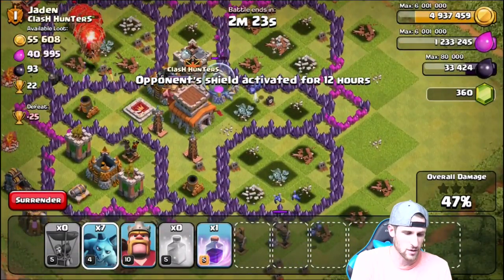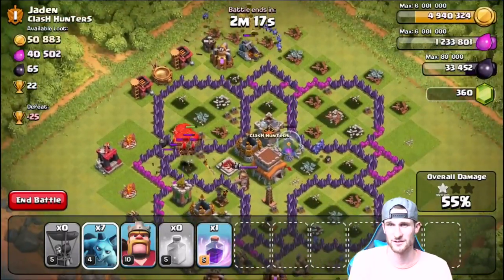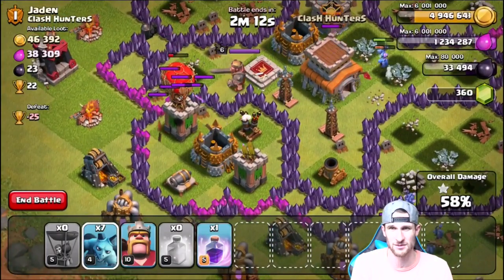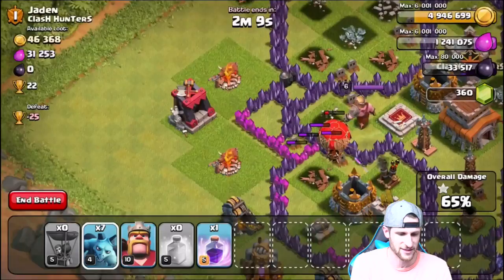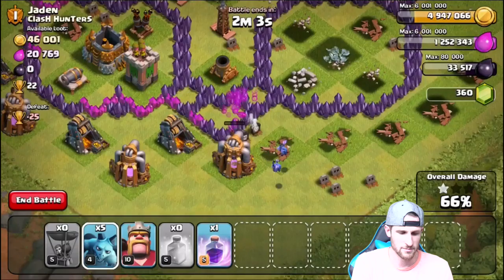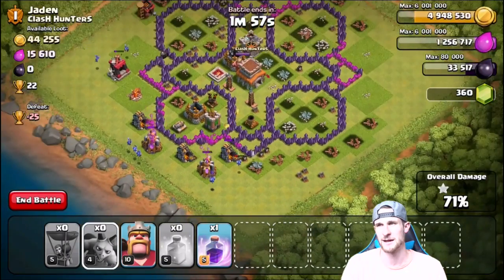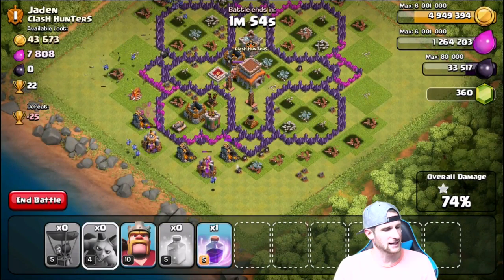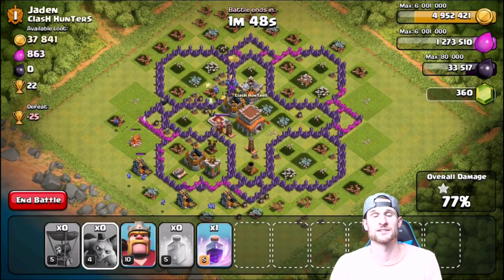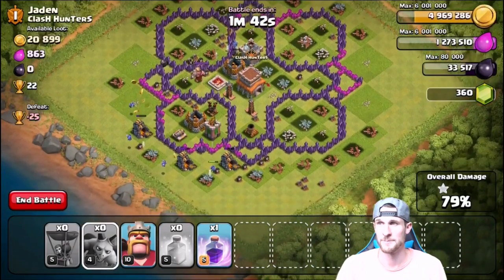We already got all the dark elixir we really needed. Those loons up top are doing good — we got exactly what we wanted, which was all that dark elixir. There's a 50... all those loons are going down fast. They might take out that — yes, they did. I'm going to take as much of this elixir as I can. Let me know what you all think about this and how you're going to respond to the air sweeper pushing your loons back — which is going to suck.